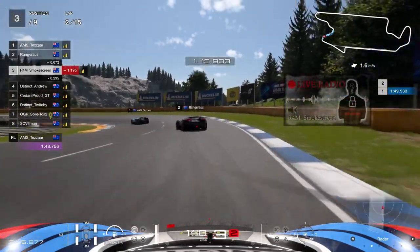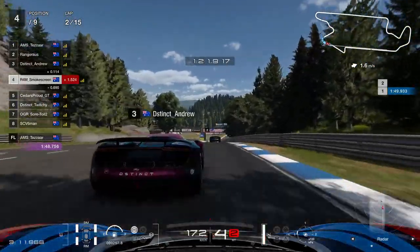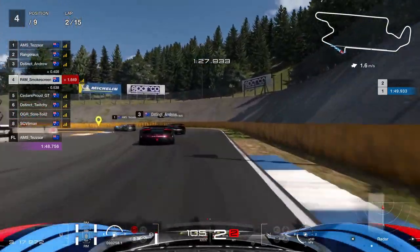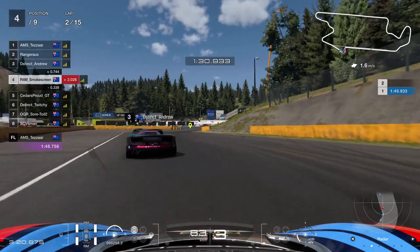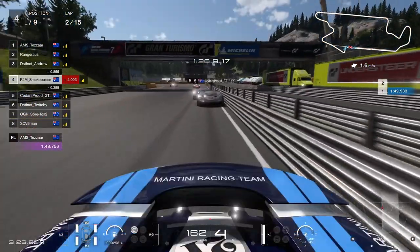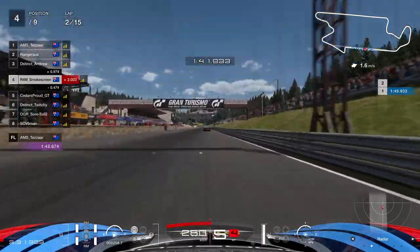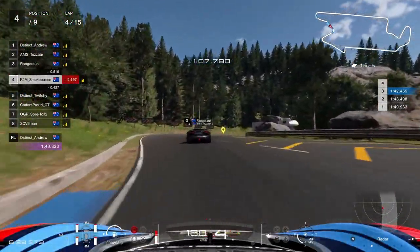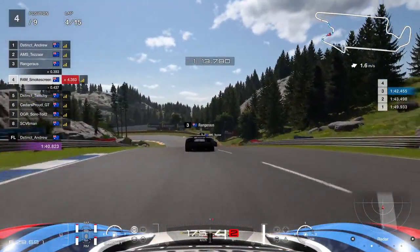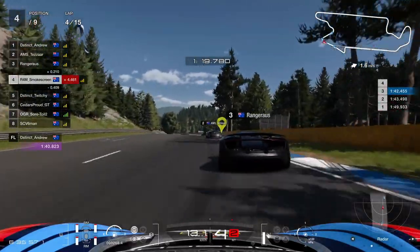Tez is leading the race nicely. Andrew is coming back through and I let him go at turn 13 - I ran a bit wide by accident because I expected him to go for the move at this corner, but he got it done one lap earlier. That's Andrew back up into essentially a perfect position to take back the lead. Cedars Brown rubs the barrier on the outside. Twitchy is back up into fifth, three tenths behind me. I'm still with Tez and Ranger Oz as we head to the end of lap four. Andrew's driven away - we're not going to be contending for the victory.